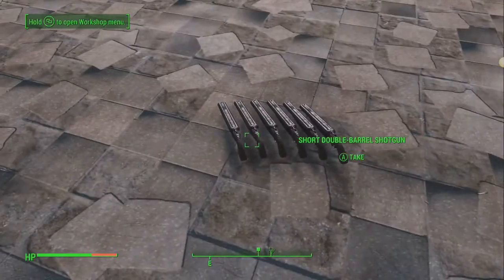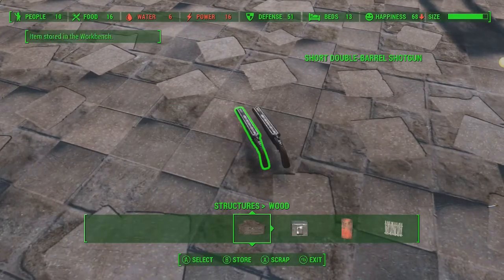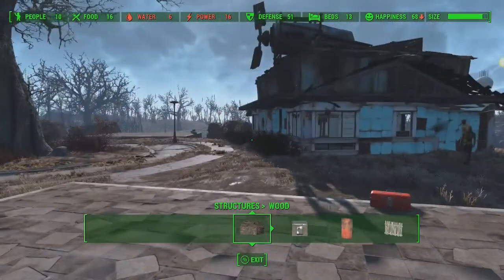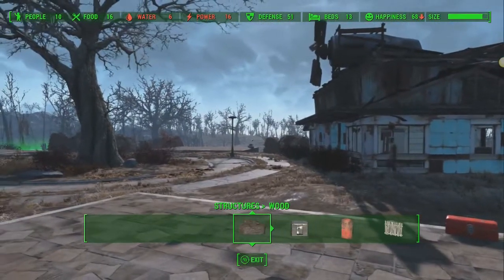Now we have six double barrel shotguns that we can come in and store, and as we store them our bar will drop more. That's the one little caveat. This is just a great way to help us build up our settlements more than the original game would allow us to.